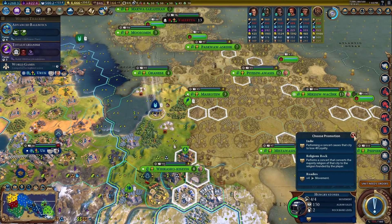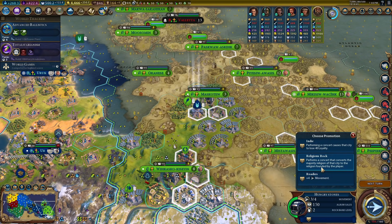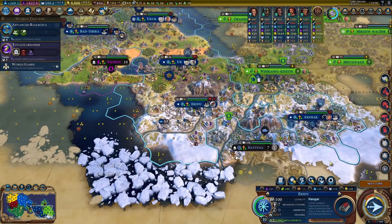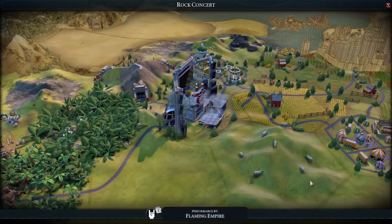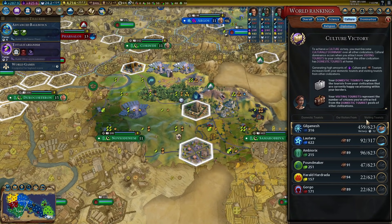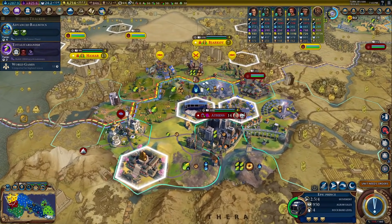My other plan is to get better rock band promotions. Let's do Roadies — that's pretty good. The other plan was basically we're going to buy a Naturalist next turn and see if we can still get a national park right over here. 1,000 tourism? No — 1,750 tourism. 459 out of 623. 623 is so much tourism to need.